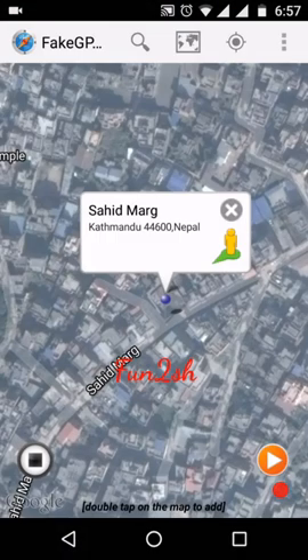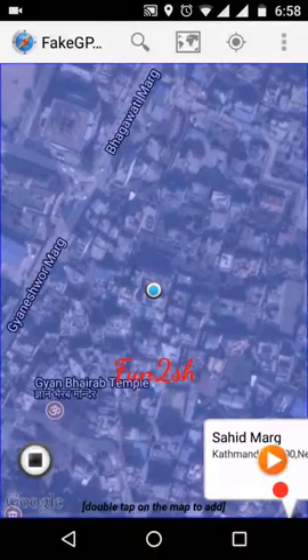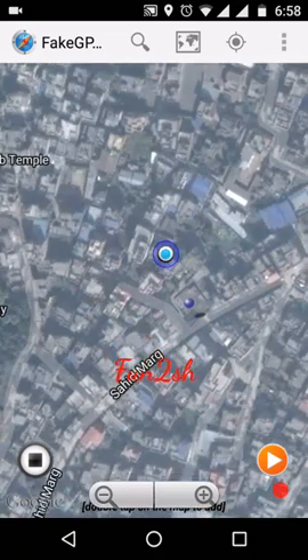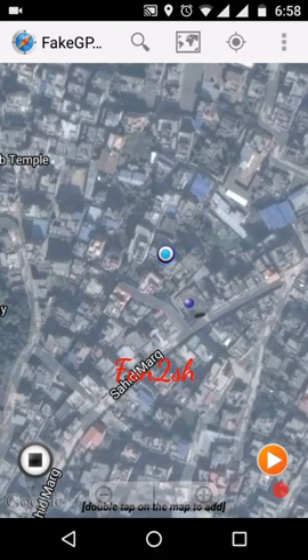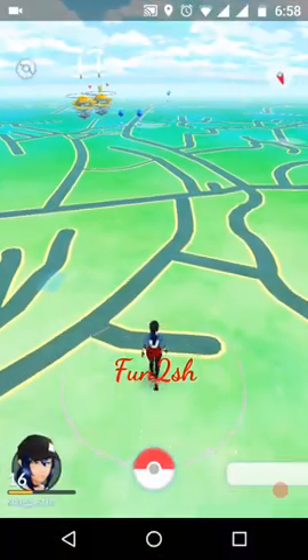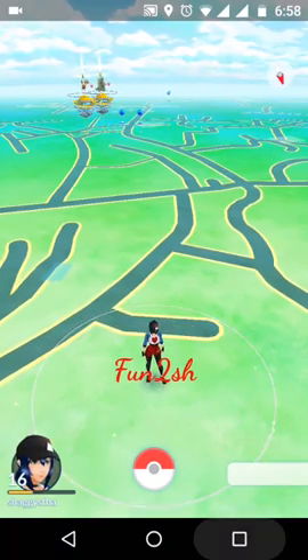The first step is you need to firstly be on your own location, wherever you are. So I was here, and I spoofed to here — you need to be there first. Then open your Pokémon GO app. I am here now and I want to move.